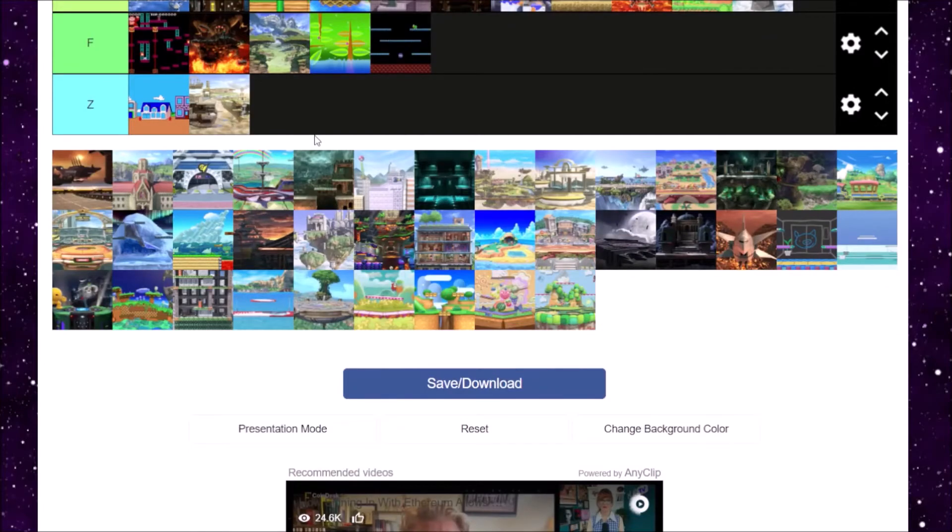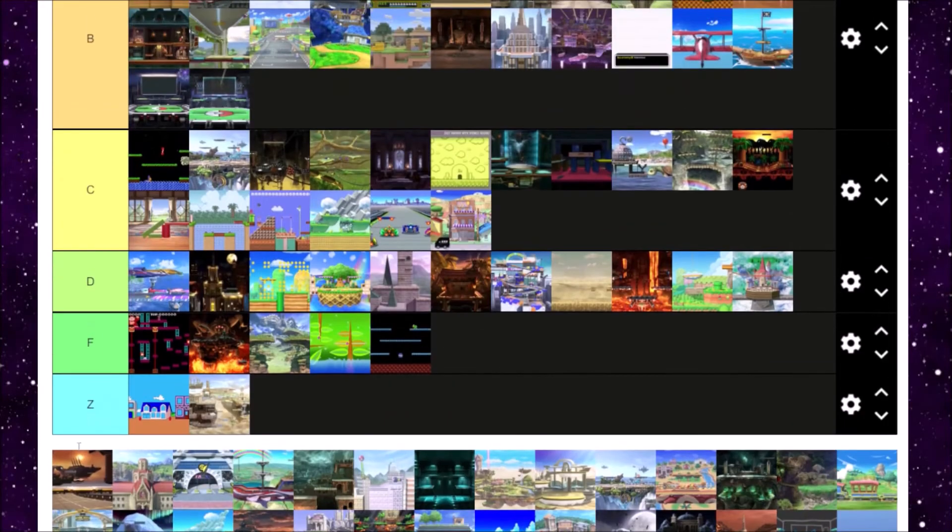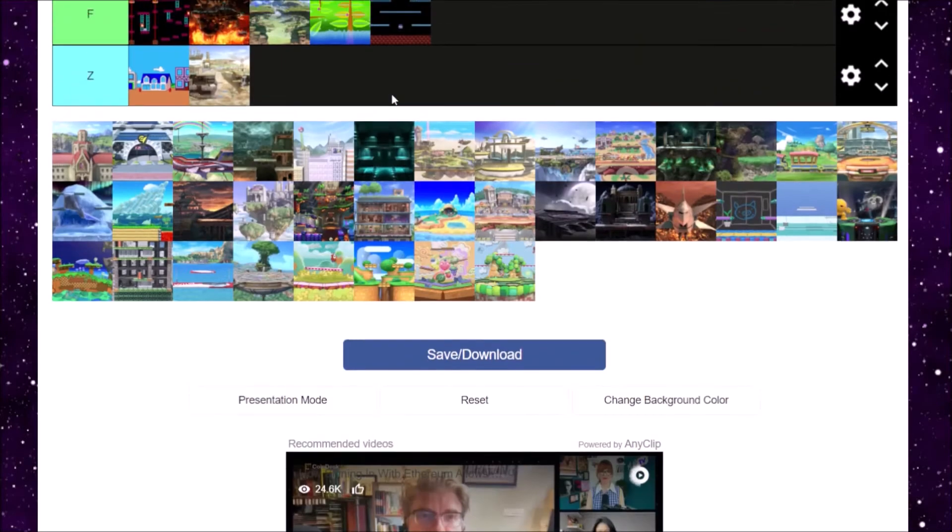Next is Port Town Aero Dive, called that because it's Port Town from F-Zero but with an aerial view. All the F-Zero stages have so many similarities, and I can understand why they didn't bring Mute City back if they have this one. I like it, and shoutouts to the giant R.O.B. in the background. It's alright — B tier for me.